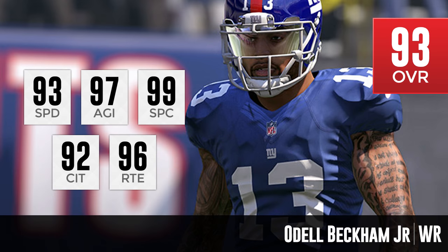Next up is the cover athlete for Madden 16, Odell Beckham Jr. I have to say I'm a little surprised this isn't a higher-rated player. 93 overall is a really nice starting attribute, and looking at his numbers — 93 speed, 97 agility, 99 spectacular catch, 92 catching in traffic, and 96 route running — there's not really anything to complain about. But I'm surprised they didn't make him at least a 95 overall, especially since EA typically makes cover athletes really high-rated. That's been a tradition in Madden for years.